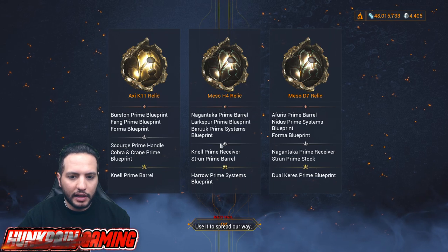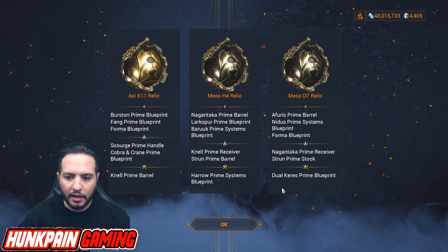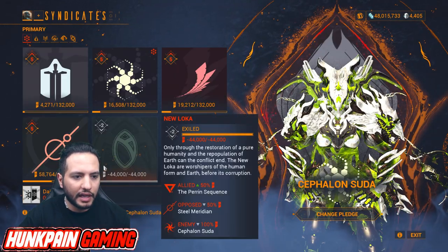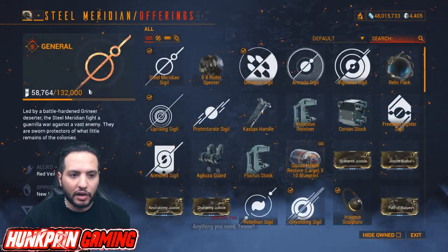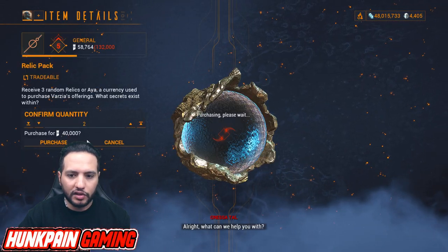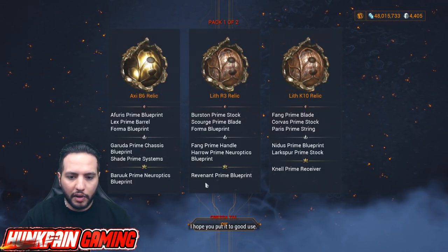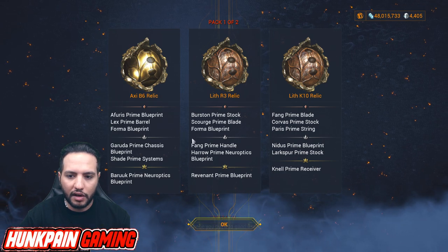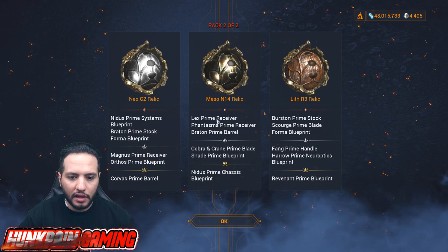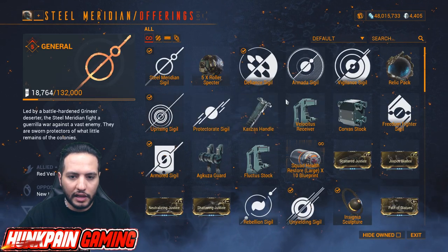We didn't get any here from the first Syndicate. Let's see the other Syndicate — I don't have a lot of standing as I wasn't playing a lot lately because I was on vacation. Let's open some more Relic packs. We're getting Baruk, Revenant, Fang, Scorza, and others — no Hildirim yet.